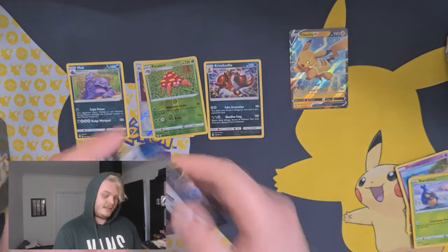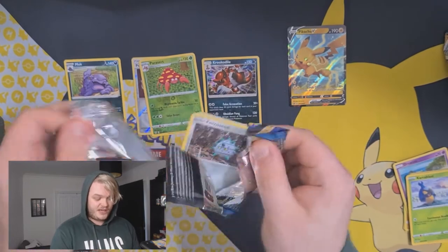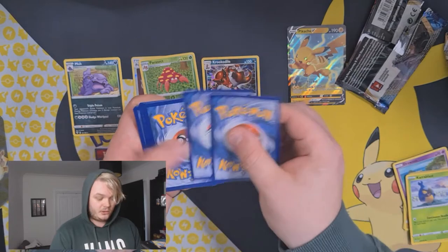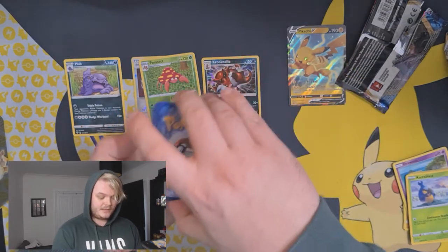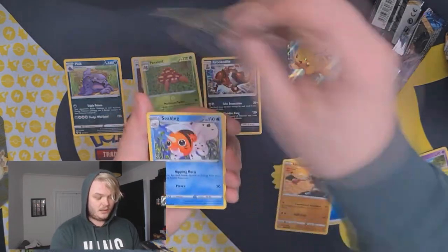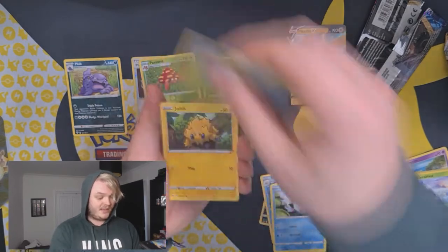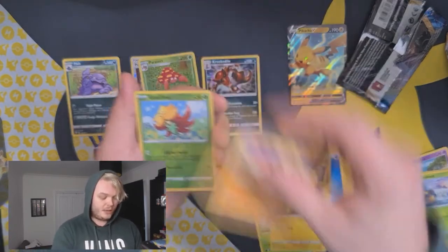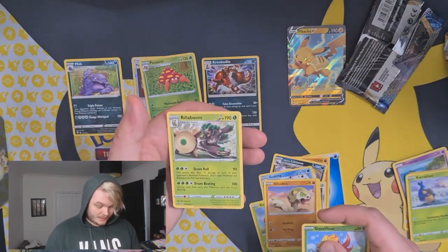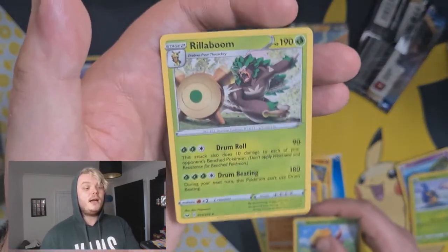Let's go into the base set Sword and Shield. Gold Zacian, Gold Zamazenta - any of the gold cards would be cool. Don't know if my luck will be there, but let's see. Water Energy, Hitmonchan, Linoone, Seaking, Furfrou, Goldeen, Roselia, Joltik, Silicobra, Toxtricity, and a Rillaboom. Wrong Rillaboom, but still really cool art on a Rillaboom.